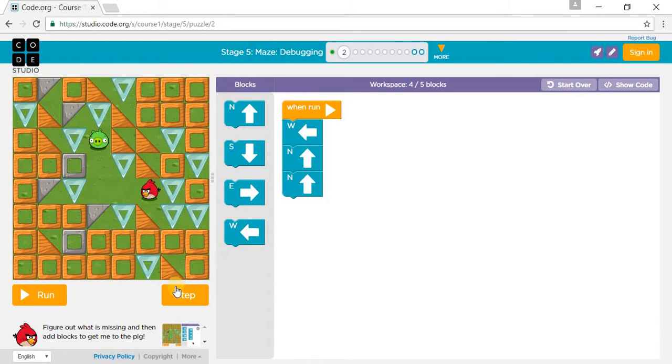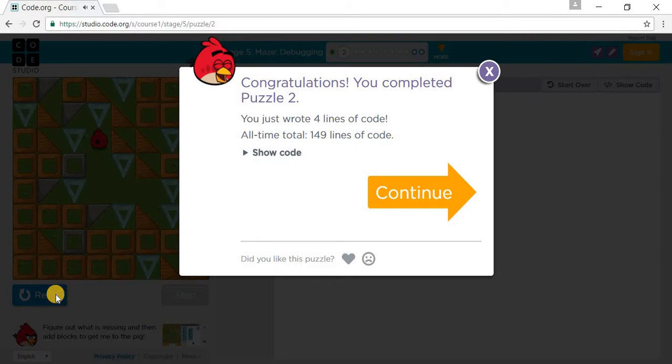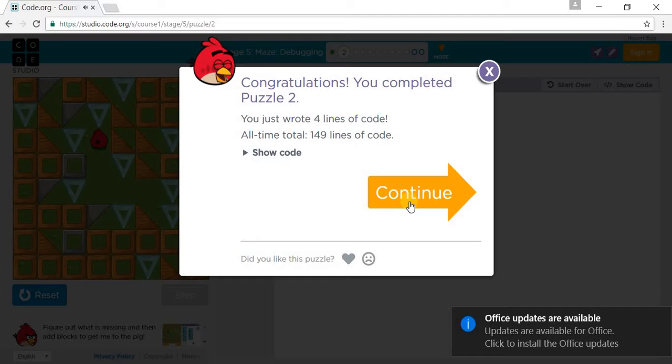We need to debug the program again for puzzle 2. It says we go west, west, and then if we go north we'll crash into the crystal. So we need another step: we go west, west, north, and north to get through.